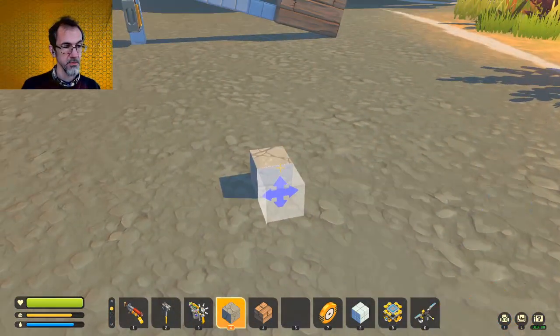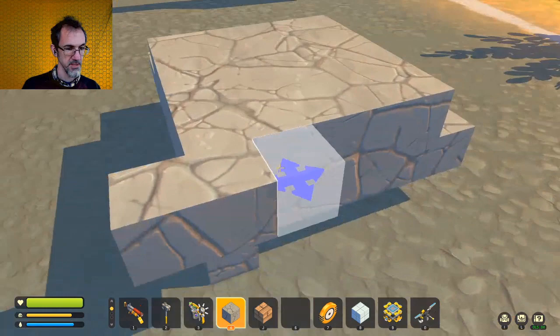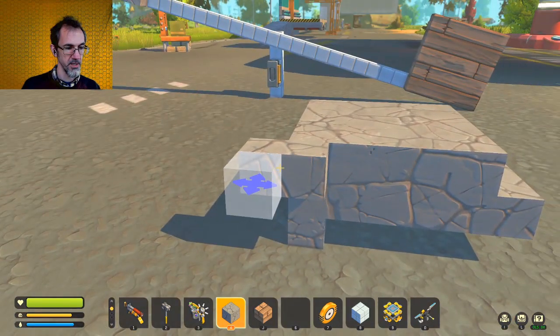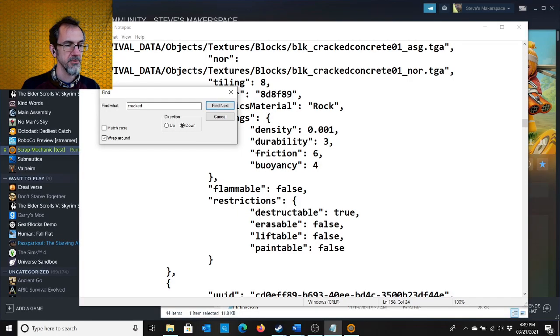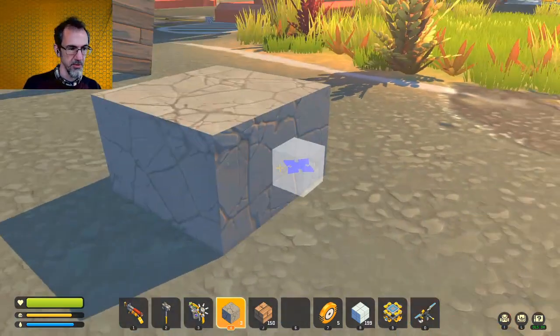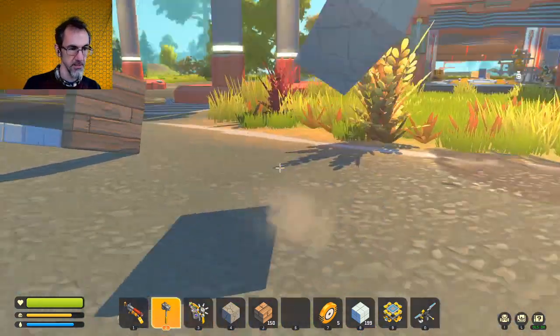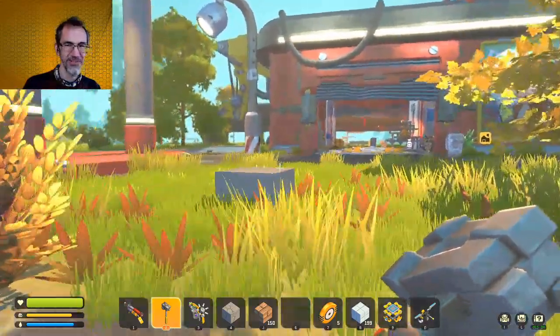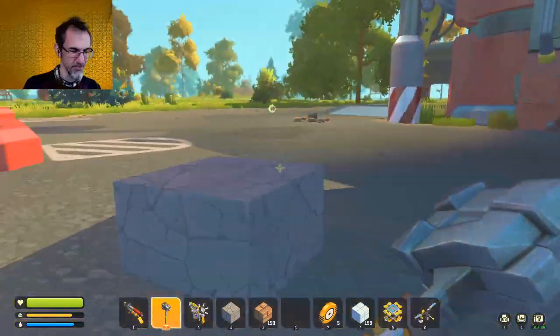Let's see what happens if we make a huge block of this. The cracked concrete is not allowing me to delete it — that is very odd. Let's go back in the code. Cracked concrete — erasable is false. Let's make that true. There we go, now I can delete it. This seems like a nice big chunk of cracked concrete. Let's see how light it is. Whoa, that is super light! It's like styrofoam or something.